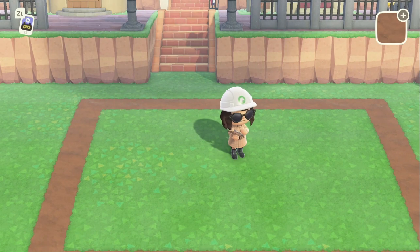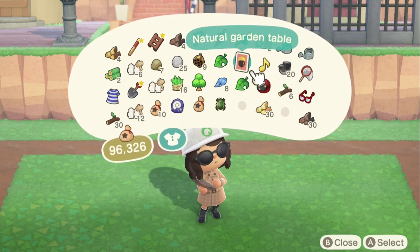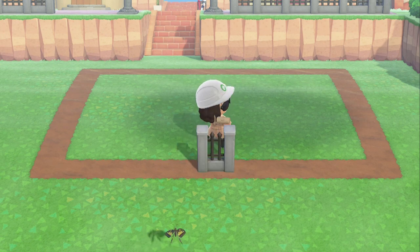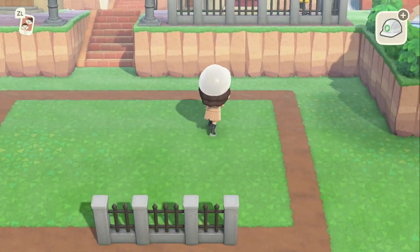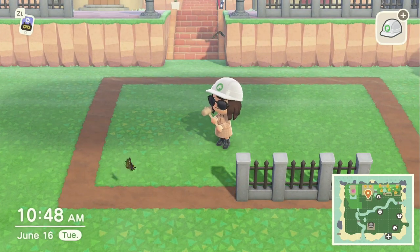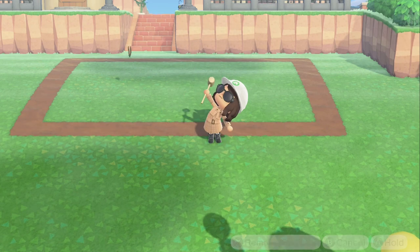If you want to know exactly what amount of space you're working with before you put anything down, I recommend marking out the dimensions with any type of paving. You can even put some fencing down to see how much space you have left. It's a really good thing to do, especially before you spend like 50,000 bells on the house, because you don't want to hate it once you move it.